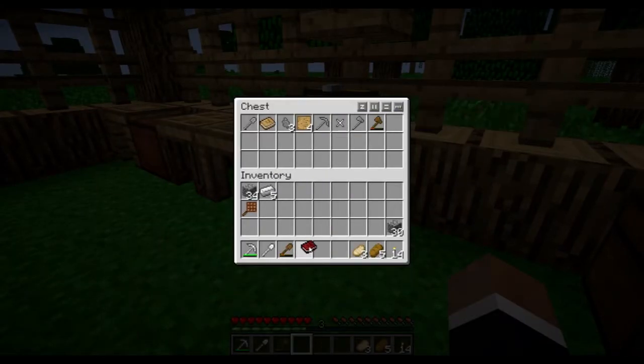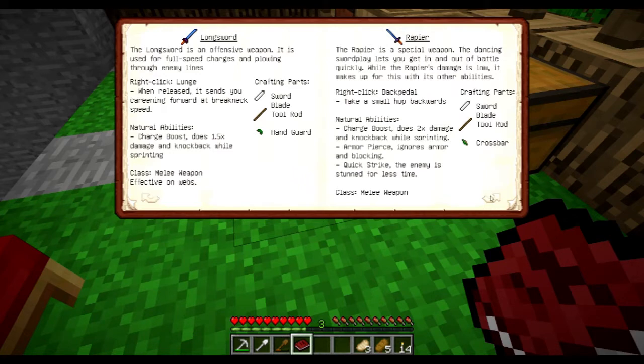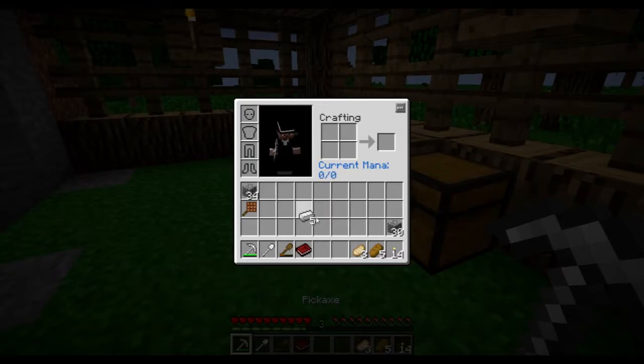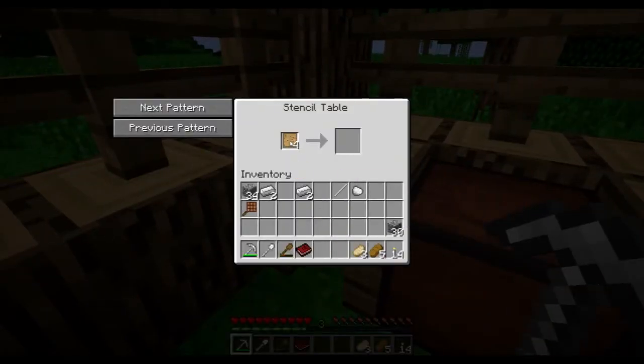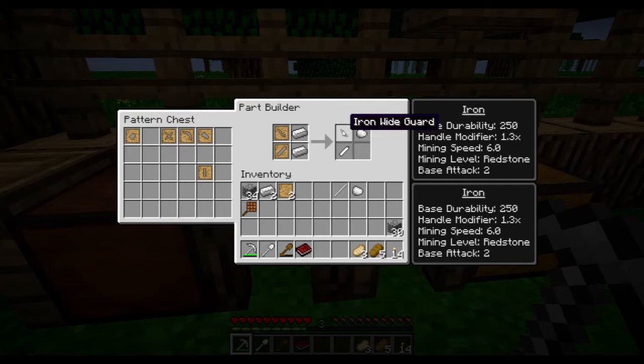I wanna check and see how we make... I'm gonna make a broadsword. So we need a blade, a rod and a wide guard — that's a total of three. Let's not make any mistakes here. A tool rod. We don't have any blades actually, so we will need our blank patterns again. Awesome. Wide guard and a blade — sword blade. Wide guard, sword blade. And iron all of them.